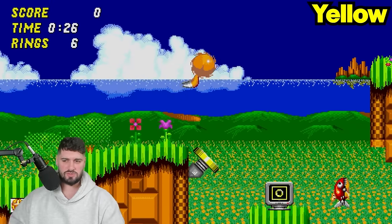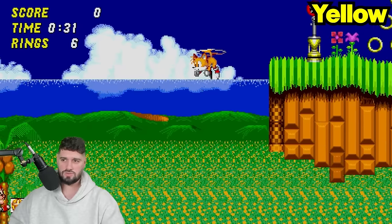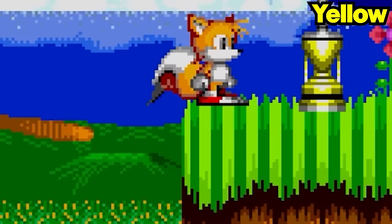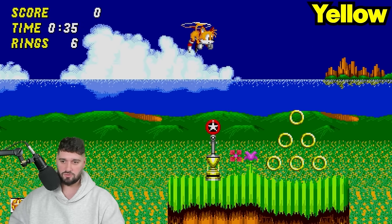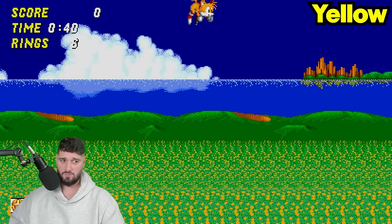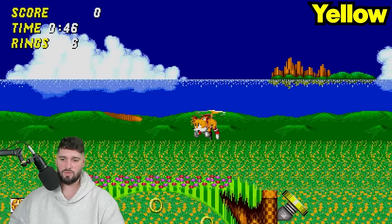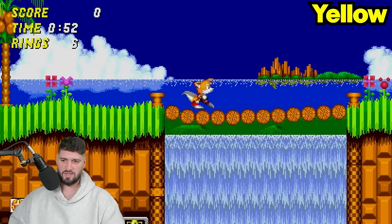Whenever I do these challenges with Tails, I always get confused about what color something is. I think we should be okay. That checkpoint is 100% yellow - so we're going to have to beat the game without touching checkpoints, basically. I'm a little scared. And the springs too - there's no way I can beat this game without touching yellow, especially without touching springs. I think once we get to Chemical Plant, it's going to get a little wonky.